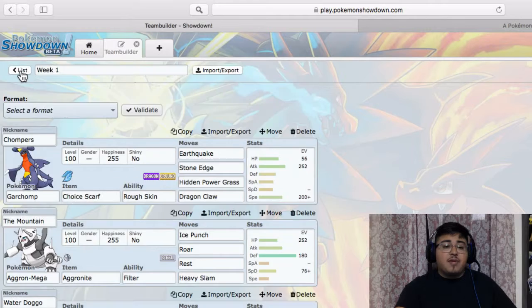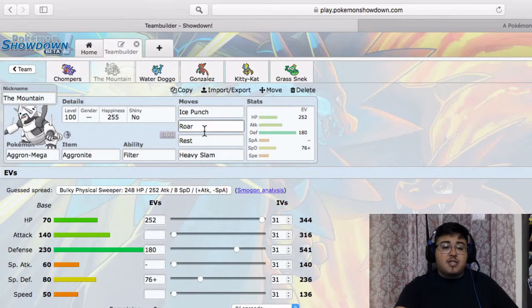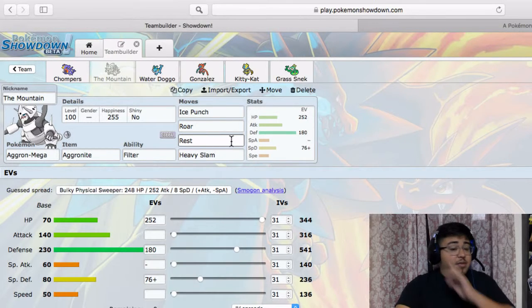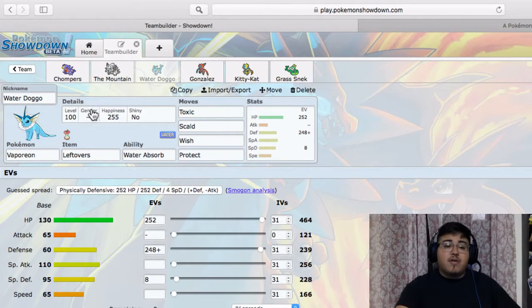I plan on setting up hazards with this guy and then Roaring the opponent around. I need chip on things in order for my Garchomp to sweep at the end, as well as Serperior to put in some work. The mountain is just here to be annoying — Ice Punch for Zygarde, Roar to shuffle them around, Rest so he can take a couple hits since he's so defensive, then Heavy Slam some things. It's gonna be coming in, taking hits, then Roaring things out when it wakes up.